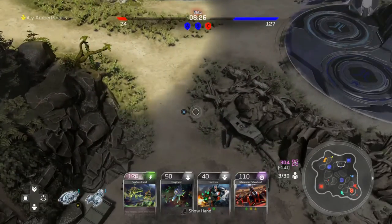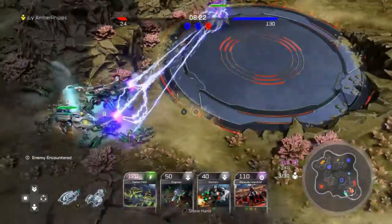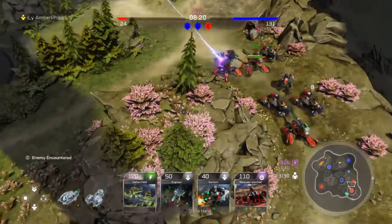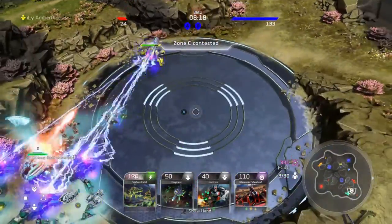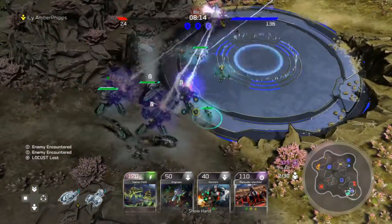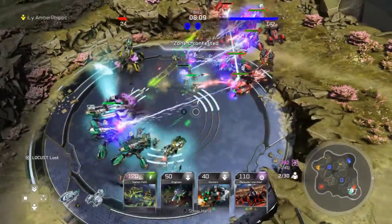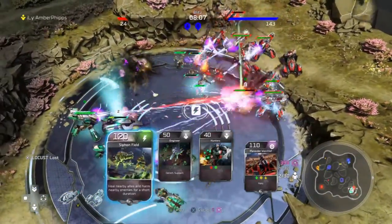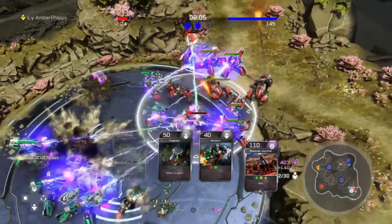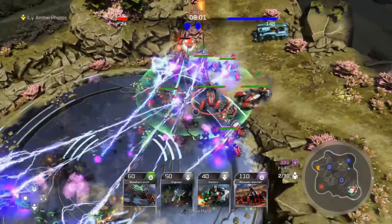Now I'm going to move my choppers down and you can see they're making a hard push for C. I have one Blood-Fueled Locust on there, but my teammate is going to turn his units around and we're going to come back and fight them at C. Usually we would just let them go, but we've already wiped their troops once and we have the economy advantage, so we think if we can wipe their troops again we'll effectively be in great shape.